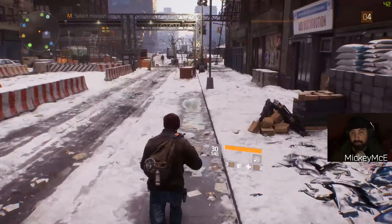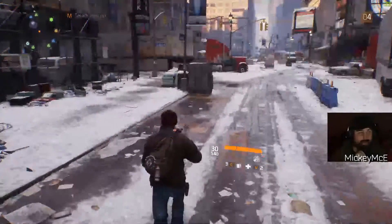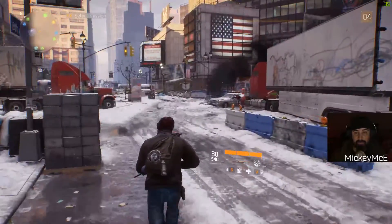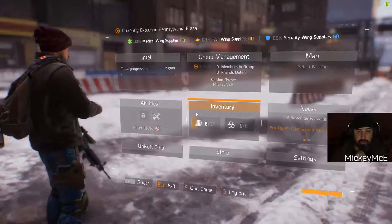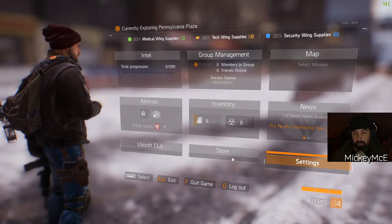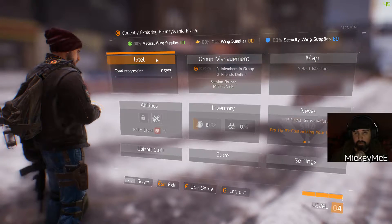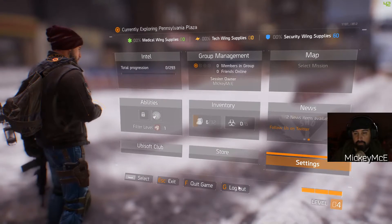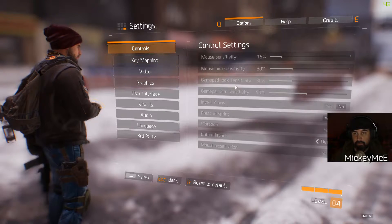When I turn Logitech gaming software off, my keybinds are no longer present, and I have several keys bound into my mouse — so this kind of sucks. Going into Ubisoft Club abilities, group management — nothing. So let's go to settings, then controls.